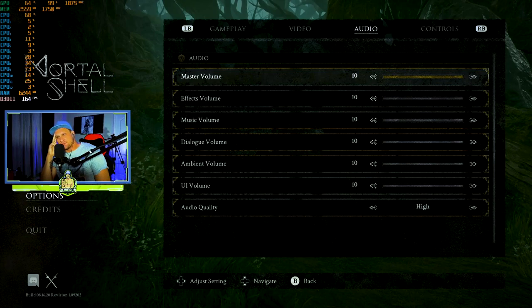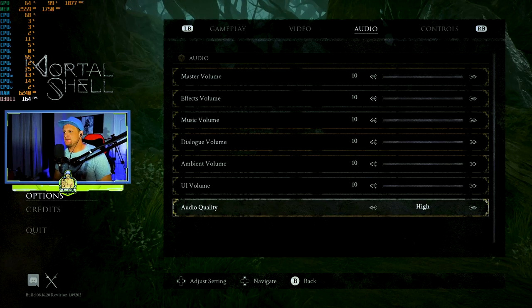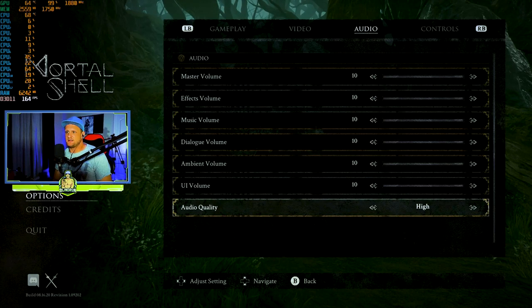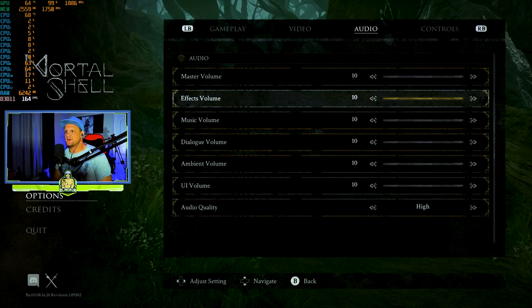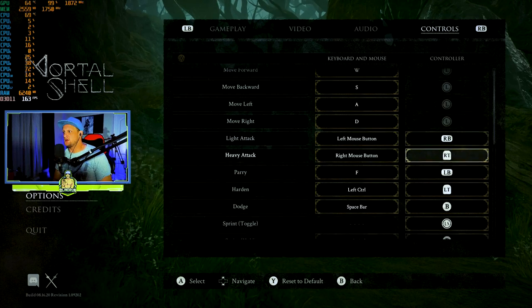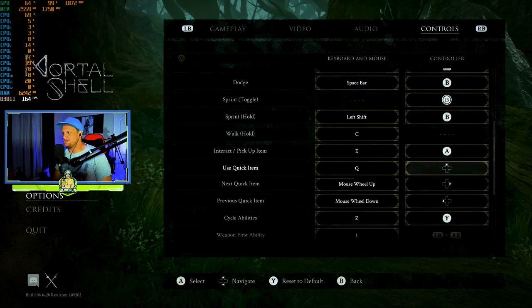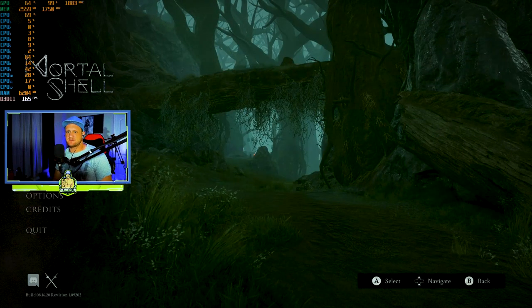Audio - you got separate sliders for all of your audio, that's good. There is an audio quality setting; high is the highest. You got UI volume, ambient volume, dialogue volume, music volume, effects volume, and master volume. The controller is rebindable as well as mouse and keyboard. Pretty good options menu.